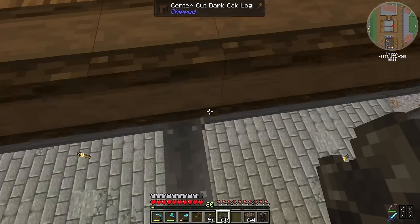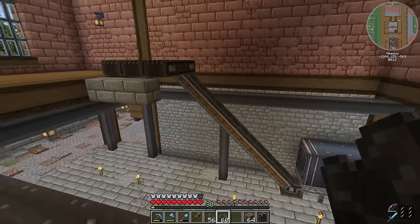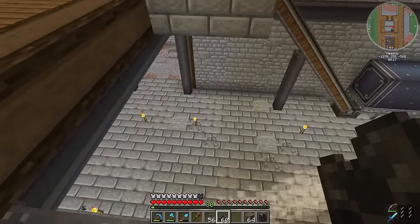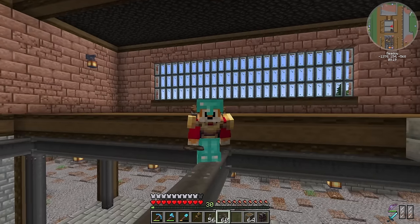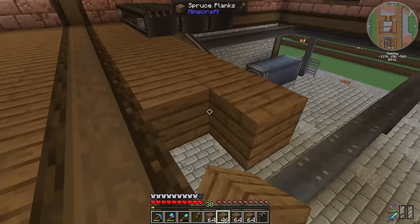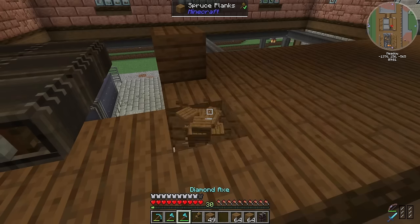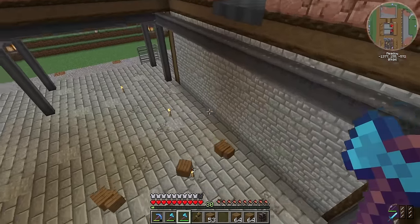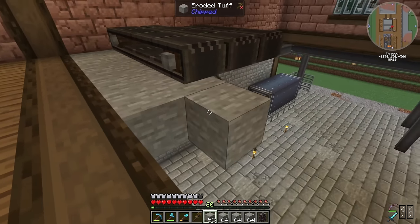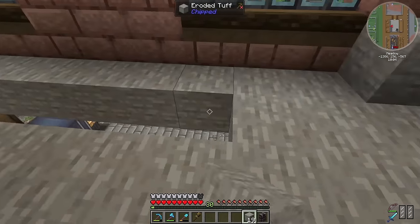I think a floor up here would be good, but I don't dare put one in case I need the space when I'm doing the downstairs stuff. But I think it'll be fine, so I'm going to put a floor in. I'm putting spruce in, but factories normally have concrete floors upstairs — away with the spruce. We're going to use eroded tuff instead because it looks more like an actual factory concrete floor type thing.